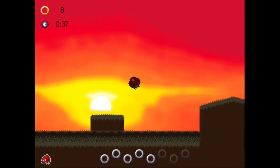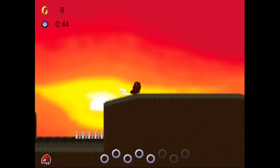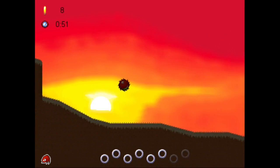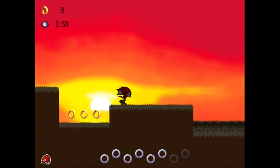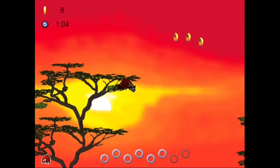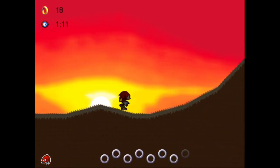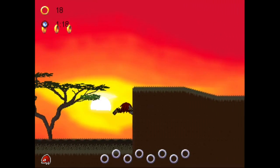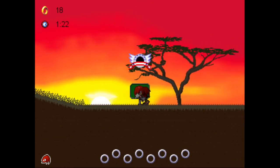Next one is down here — all right, let's glide over. Get left. I have to go back a little bit — that hurts because it loses a lot of time. The last one will take a little extra time, but it's not too bad. We can just glide over here, spin dash, and that's it. Easy! That wasn't too bad — we had a lot of extra time.